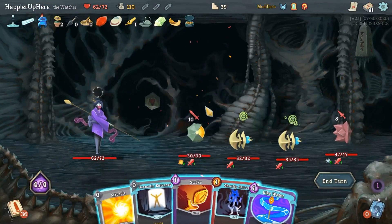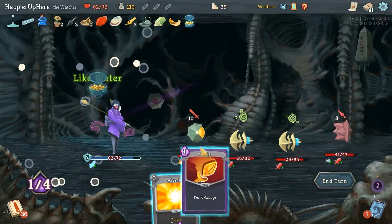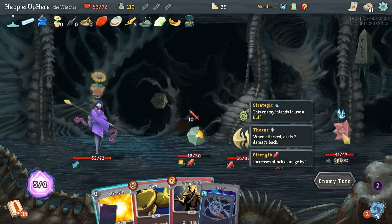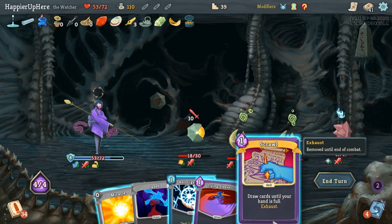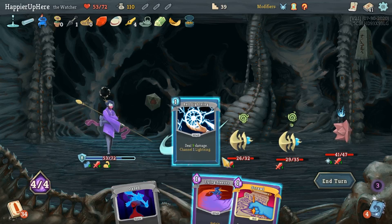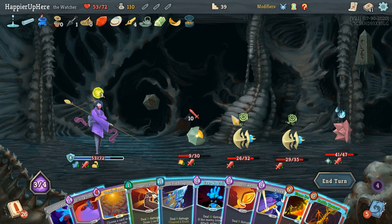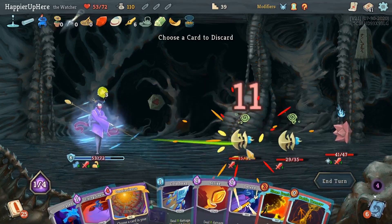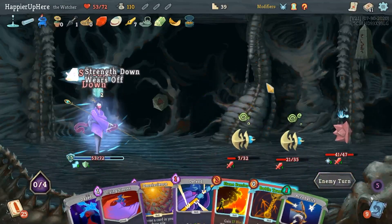I need a little block before I play Dramatic Entrance. Ghostly Armor, Dramatic Entrance, Like Water, Strike. Oh I didn't notice the Backliner was attacking too. Flex, Shrug it Off - let me see if Scrawl can give me something good. Let me do Ball Lightning first. Scrawl - too bad I can't afford Omniscience. Fear No Evil. Dagger Throw and Cold Snap. I'll keep Battle Trance for later.